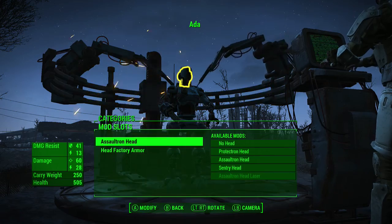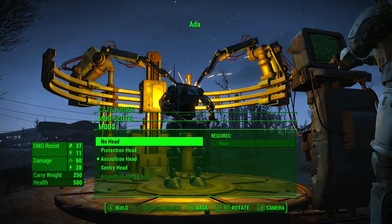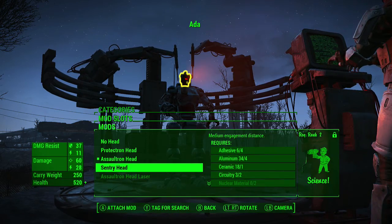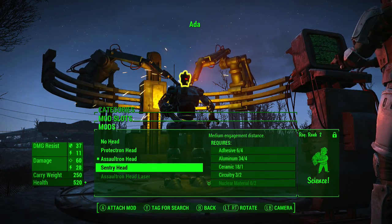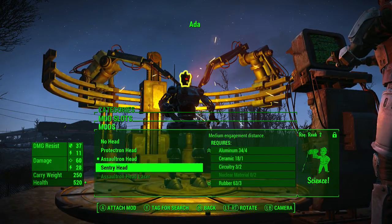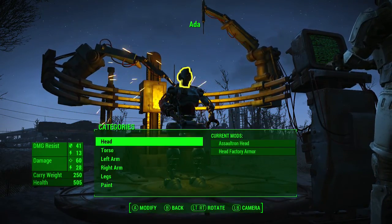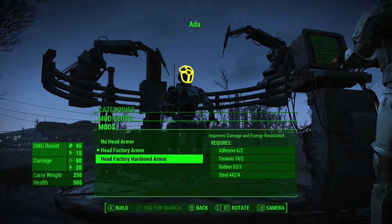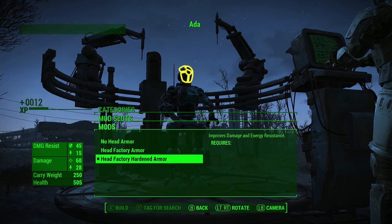I need to do something with her head. The texture — a sentry head — yeah, nuclear material for that too. It becomes really difficult. I guess we gotta give y'all a nice hardened face. There you go.